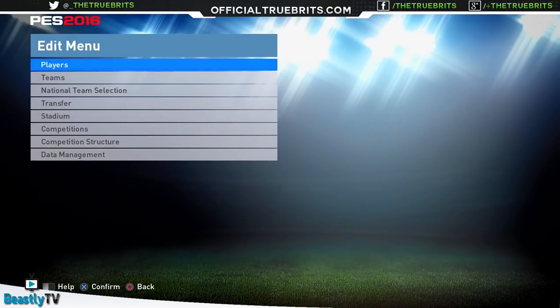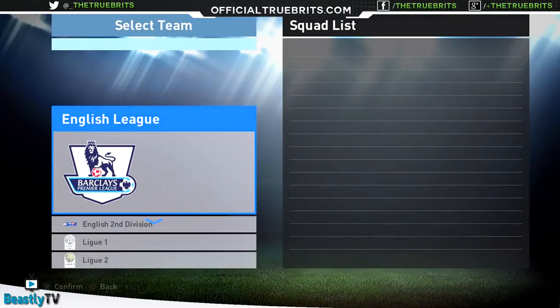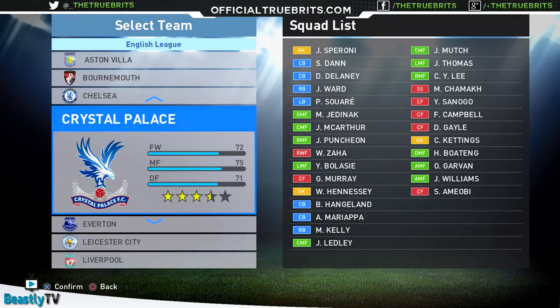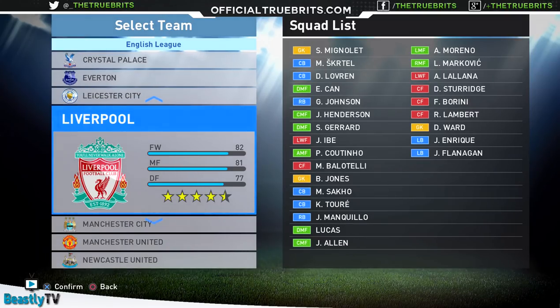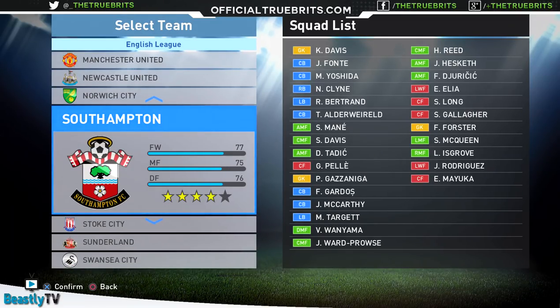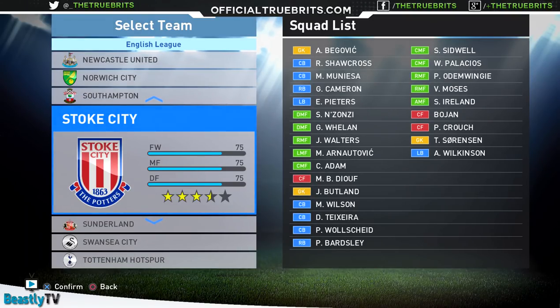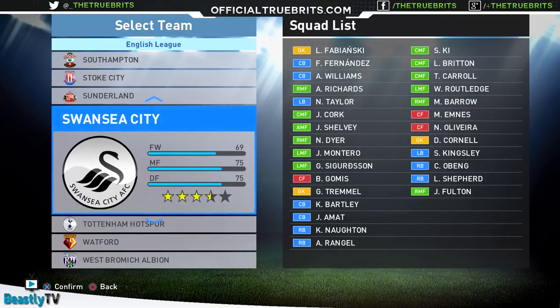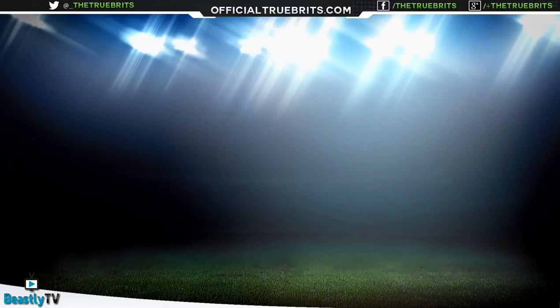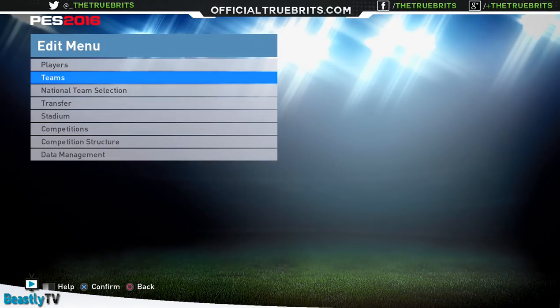The first thing you need to do before you even get on your PlayStation 4 is get some badges and kits and make sure they're the right format. I'll leave the link in the description for the badges I've used — they're nice quality, 500 pixels. Put everything on a USB in a folder called WEPEZ — W-E-P-E-S. All your files need to go in that folder, otherwise the game won't pick them up. Also make sure it's on a FAT32 formatted USB, otherwise your PlayStation 4 will not recognize it.